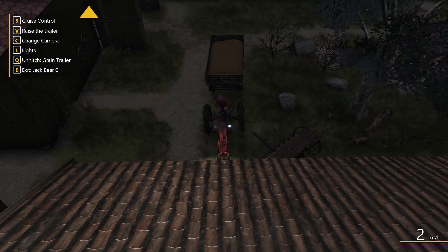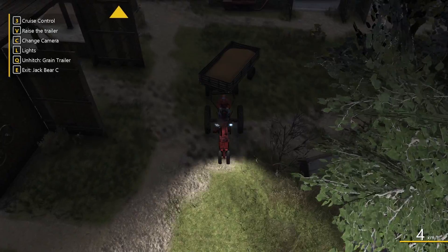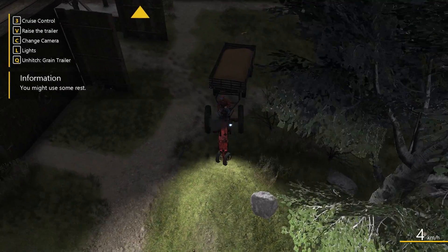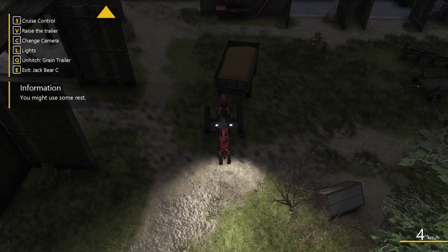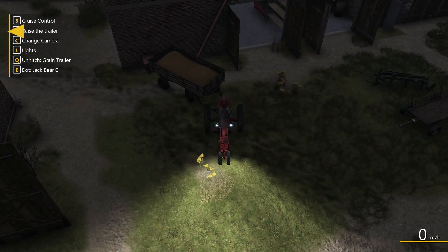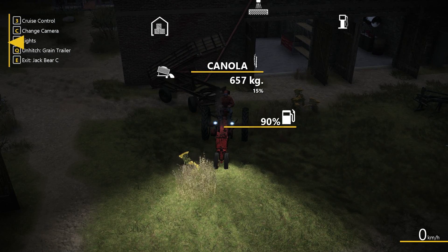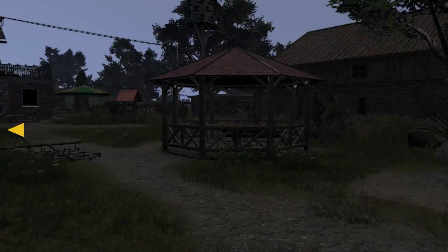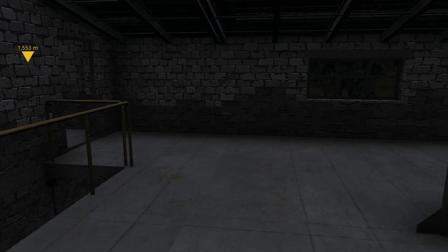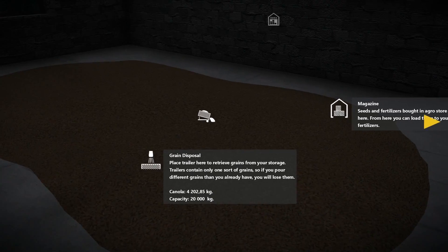I'm more worried about trying to reverse this thing. How about that - is it going into our storage? I hope it's not going on the ground. Let's jump out and go upstairs and have a look. We've got 4,202 litres of canola in storage - so it's there. Now where's our load point to reload it? That's the next question.